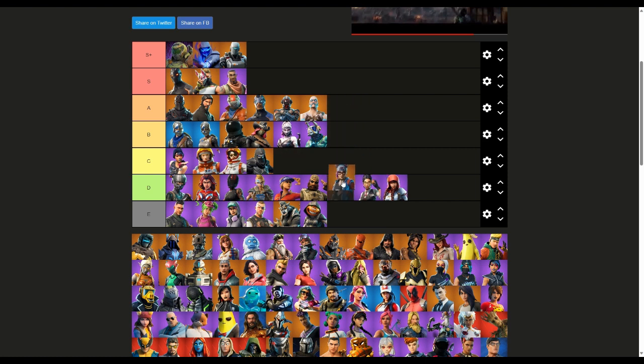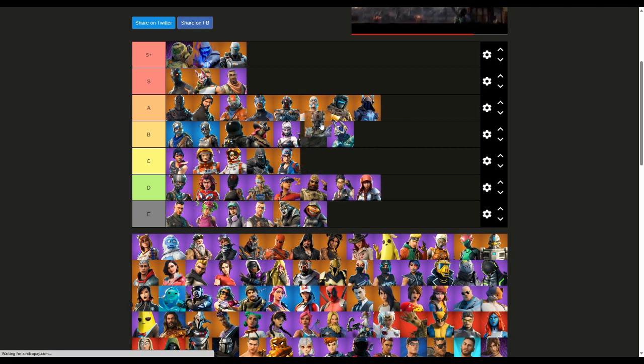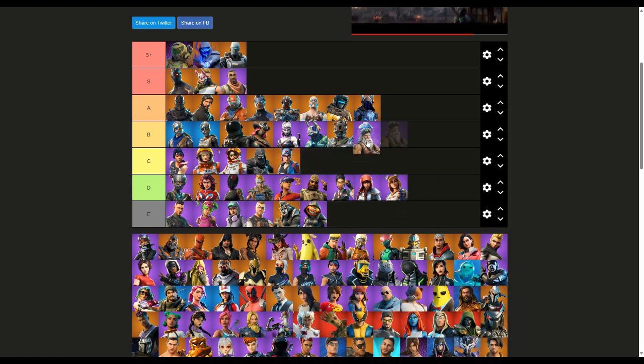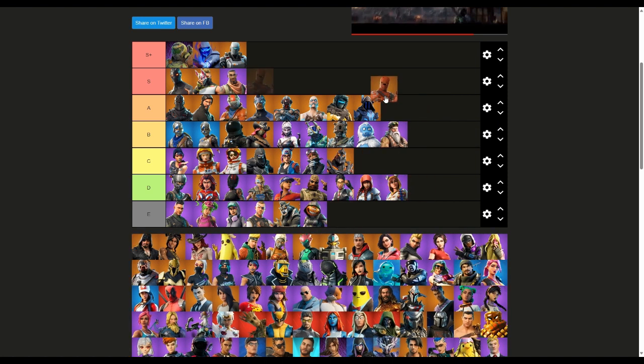I kind of like it, I'll put it in C. This masked hooded skin I'm going to put in A. Ice King — I kind of like him, that's another A. This is season seven secrets again — I've unlocked so many secrets. I believe this one is — not 100% sure on all of them. That one's a C, this one's a C, I actually really like this one — A.